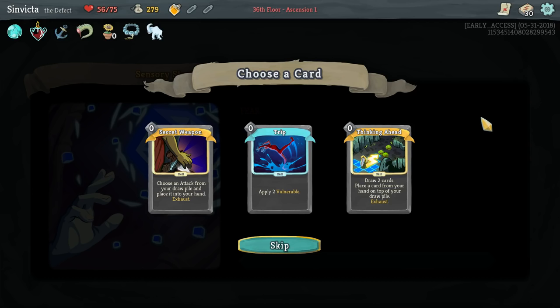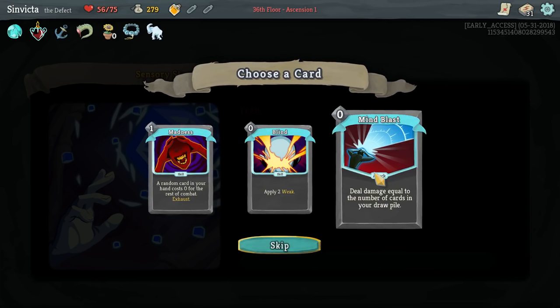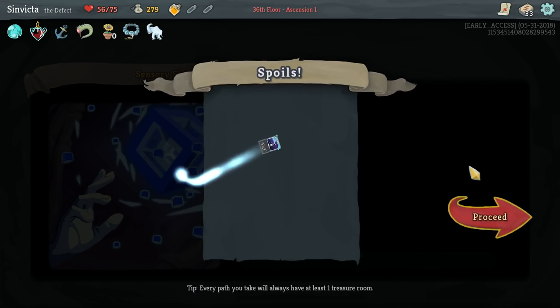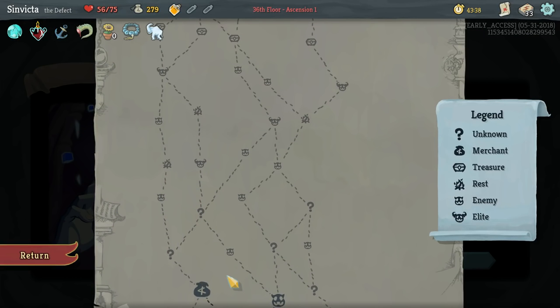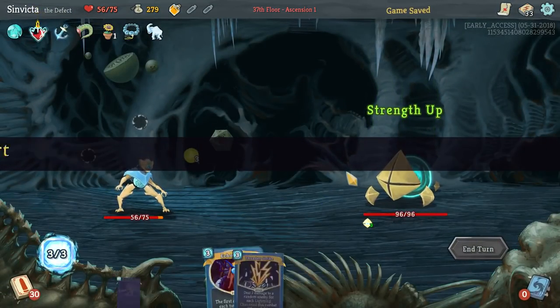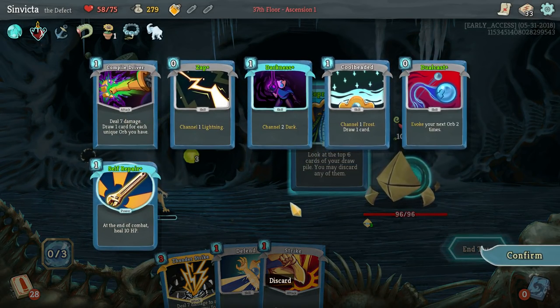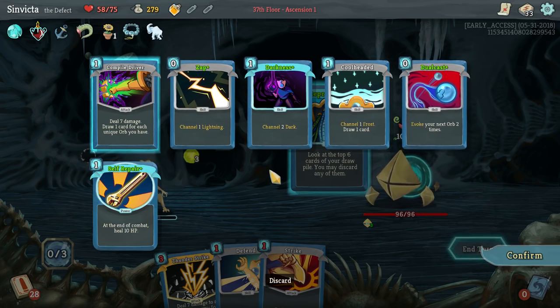Not exactly what I wanted. Thinking ahead - Mind Blast is fantastic for a thick deck. Deep Breath is also really good. We've got to be a little careful about our HP here. I'm going to use Echo Form this time because that will allow us to play Self Repair twice - which is just the okay symbol with my fingers - good stuff.